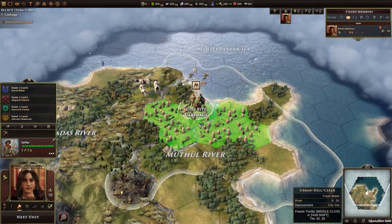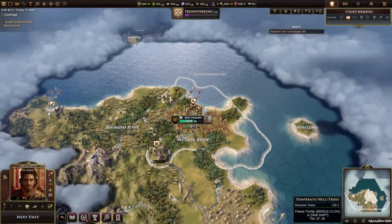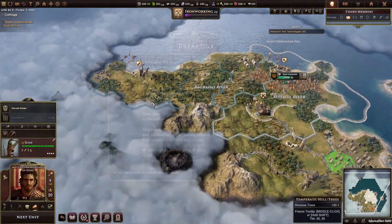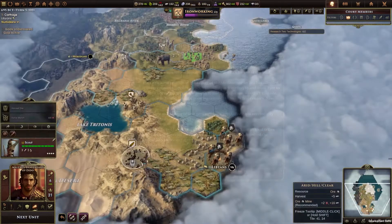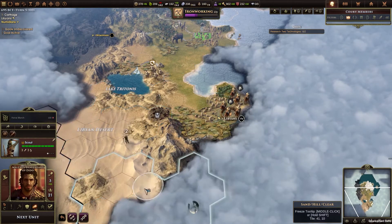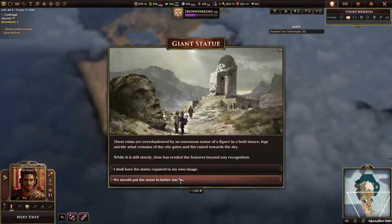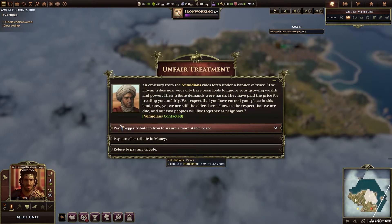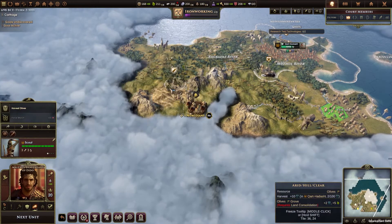As Dido, you will found your first city, and after a time skip that takes you beyond the initial small colony, you play as King Malchus — the first attested ruler of Carthage and descendant of Dido. History in this very early period is not well documented, so we used a little creativity to base our events on what we imagined could have happened. You start weaker than in the base game, without any military, and with fewer technologies unlocked.